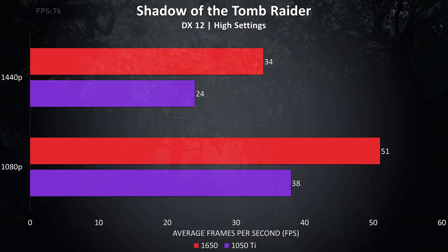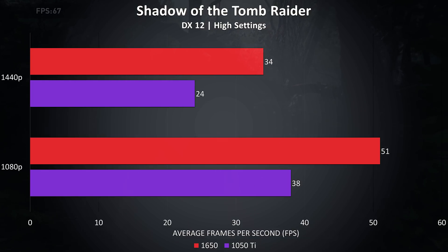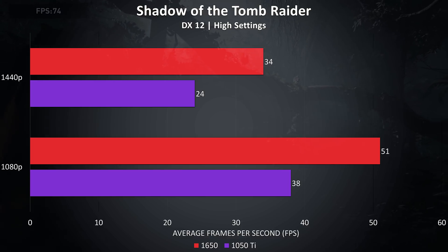Shadow of the Tomb Raider was tested using the built-in benchmark with high settings. This seems to be a more graphically intensive test — out of all games tested it saw the largest improvement at 1440p of 41.6%, and third largest improvement at 1080p out of all 18 games tested, with 34% higher average FPS over the 1050 Ti.